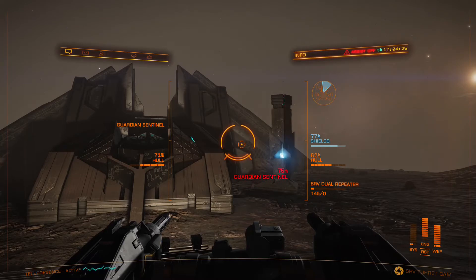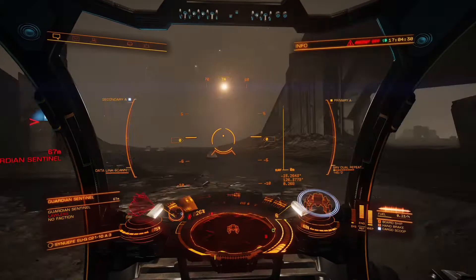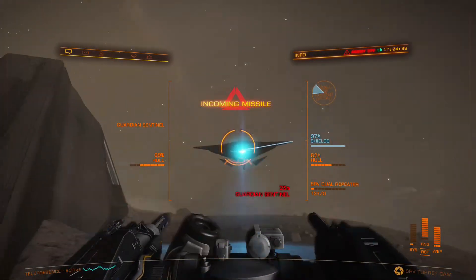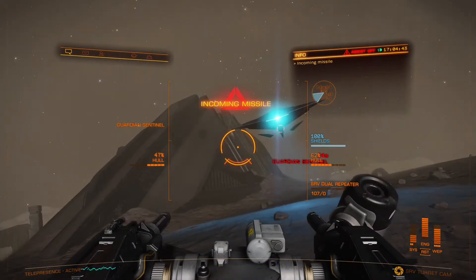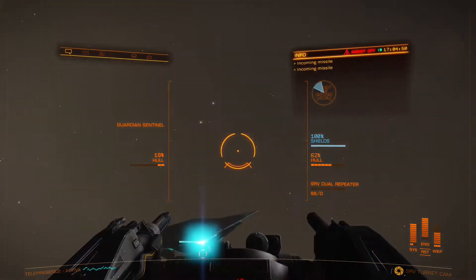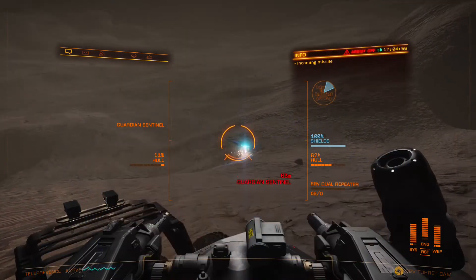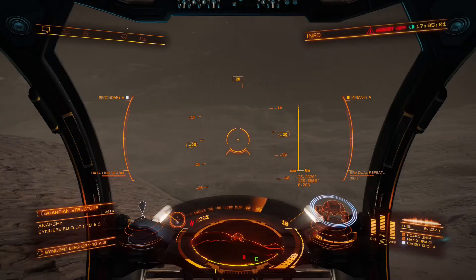Just a tip here for fighting Sentinels: when you are fighting one, go into turret mode and put four pips to weapons and two pips to systems. Also, when you are landing your ship, try to land near the structure so when the Sentinel fires its missiles your ship can shoot them down. Also, when outfitting your ship, I advise bringing two SRVs because then you don't have to worry about ammunition — I almost ran out of ammunition on this SRV.